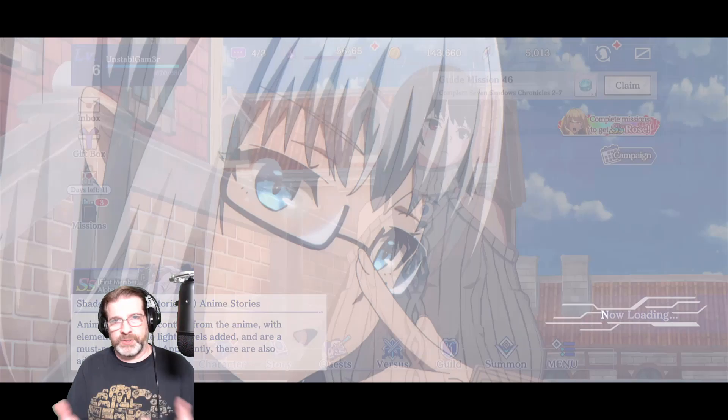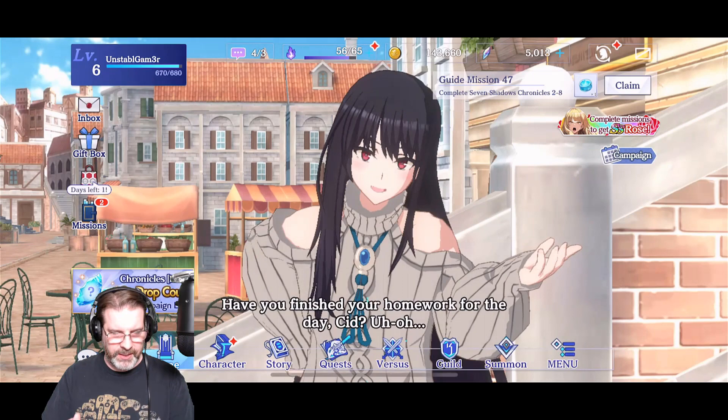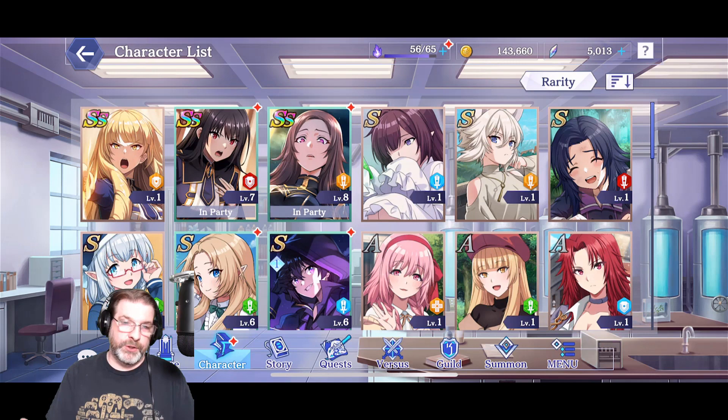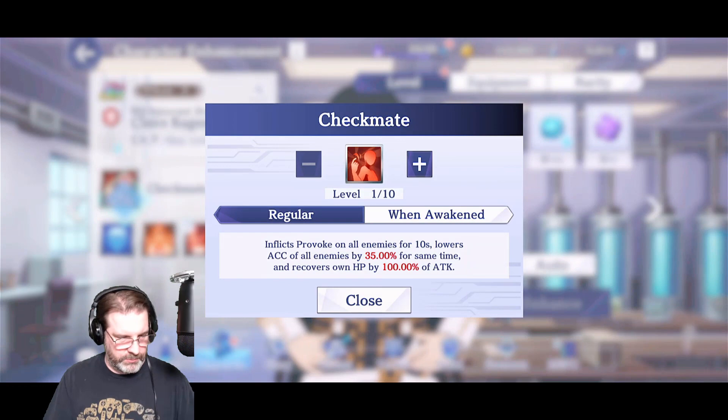I'm really liking it — I think the voice acting is great, the animation is great, and the movies are awesome. This guide mission tracker up here — mission 46 — definitely make sure to follow that as a new player; that's where you get all your different rewards. That's where I got my first SSR character, though I'm not using her because the tank I got lucky with has a hidden ability that gives her taunt, which the other tank doesn't have.